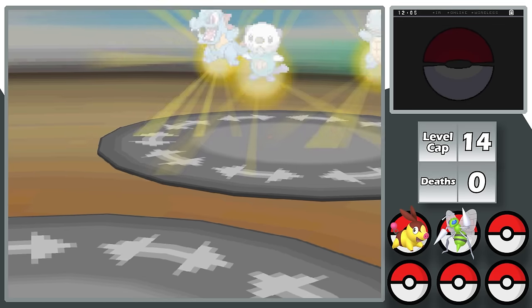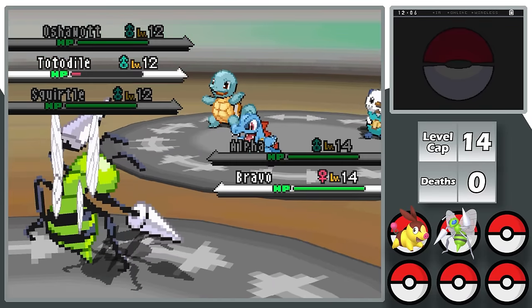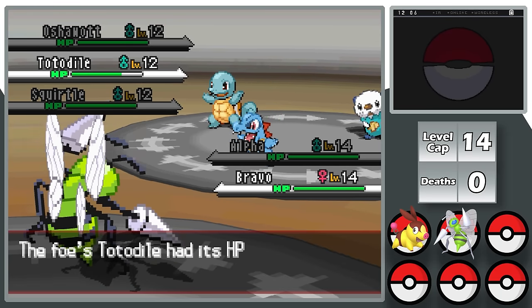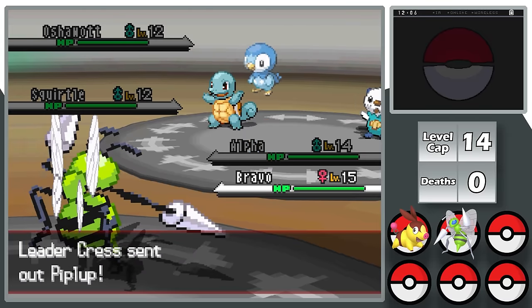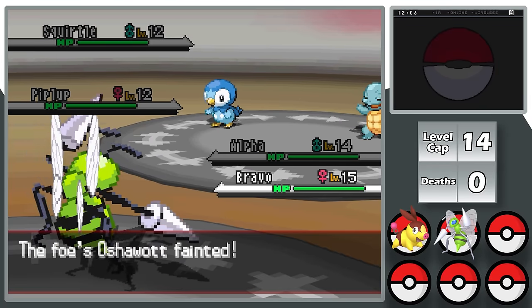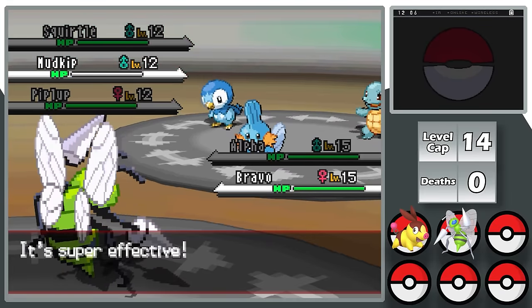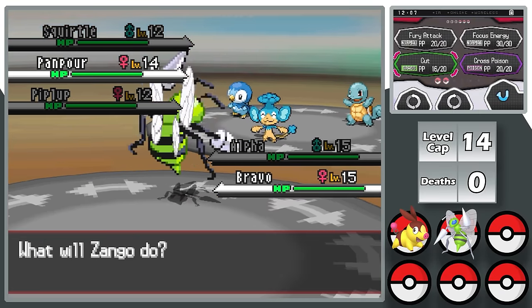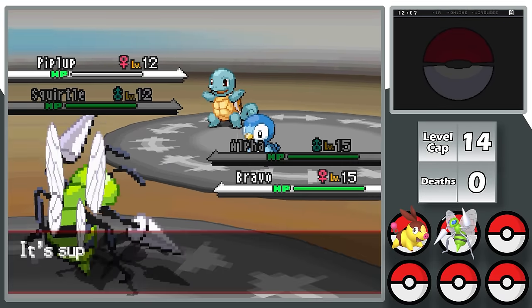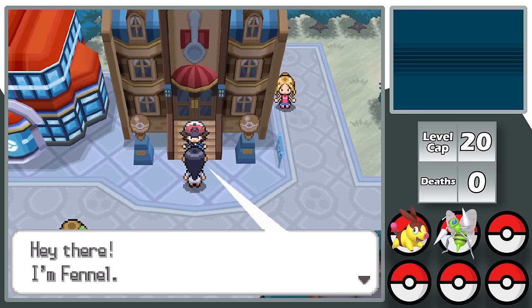After finishing EV training and hitting the level cap, I challenge Crest in a triple battle. She leads with Oshawott, Totodile, and Squirtle; I lead with Beedrill and Tepig. Cut does massive damage throughout — it's super effective on all these Water-types, and Mudkip takes a 4x super effective Cut. I work through Totodile, Oshawott, Mudkip, Panpour, Squirtle, and Piplup by spamming Cut, and earn the first badge.